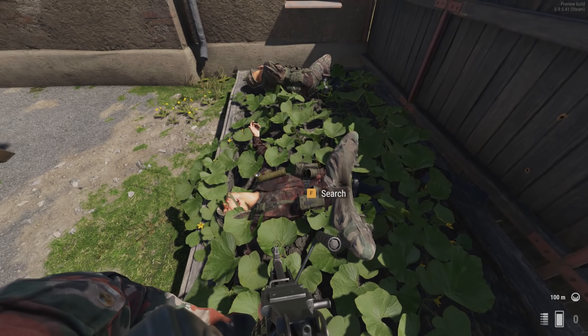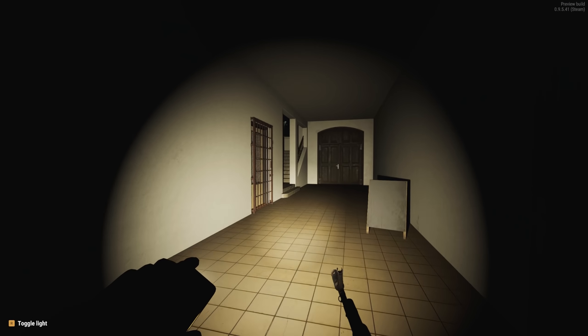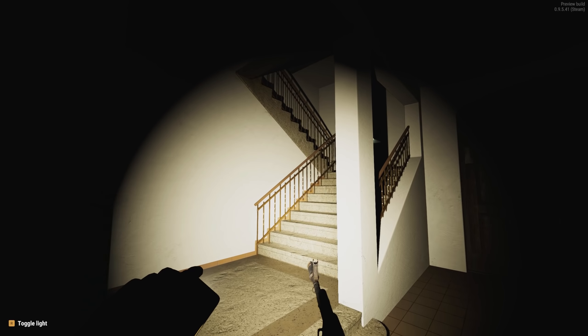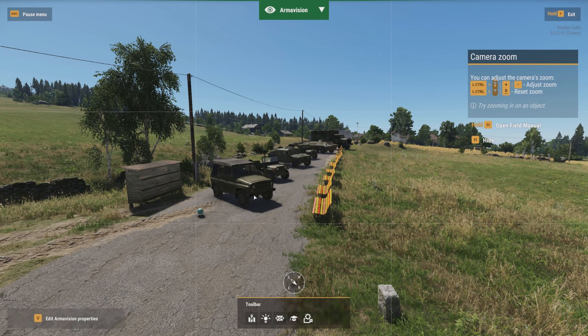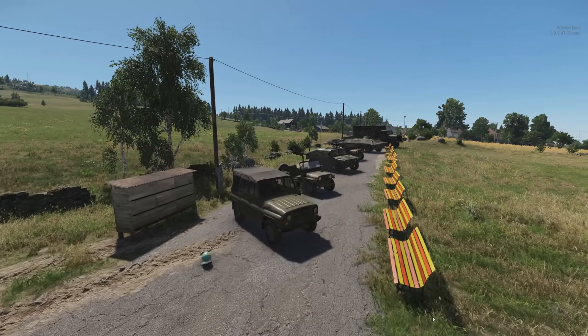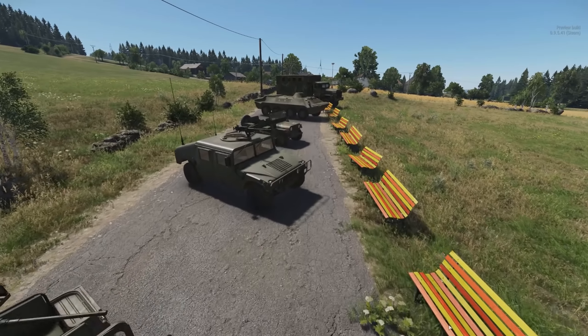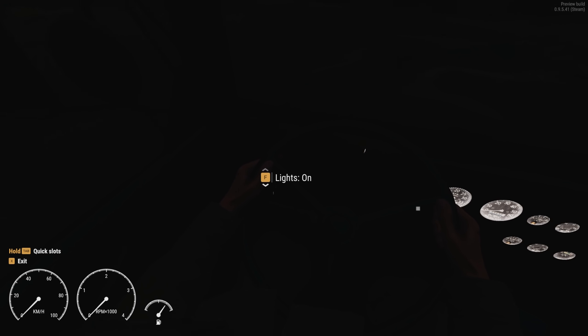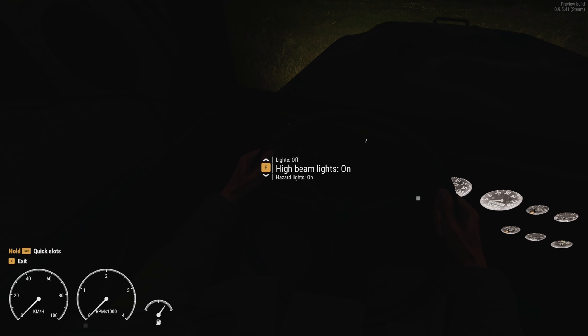Oh yeah, there's ragdolls — I forgot. So what are my conclusions of Arma Reforger? Currently it's a solid base. Right now we only have light vehicles, trucks, jeeps, Humvees, UAZs, and one BTR. We don't have artillery, track vehicles, or helicopters. Content-wise, I hope they bring along future stuff at a steady pace.